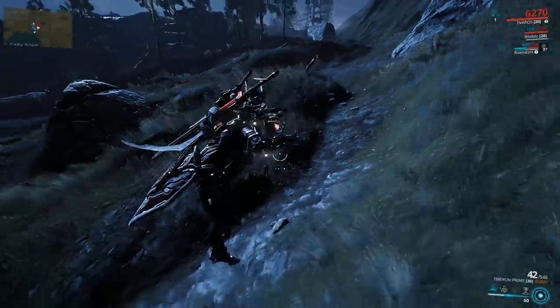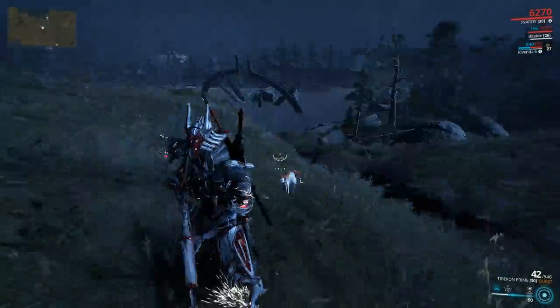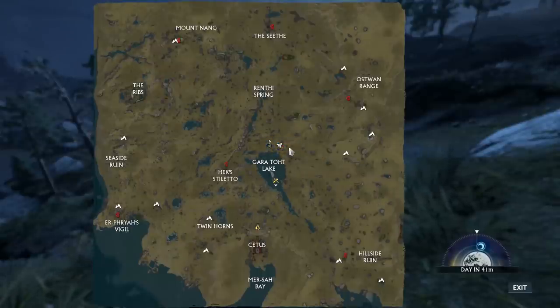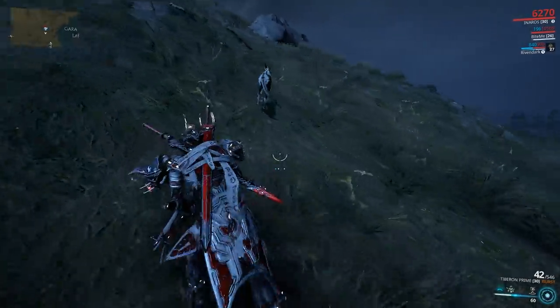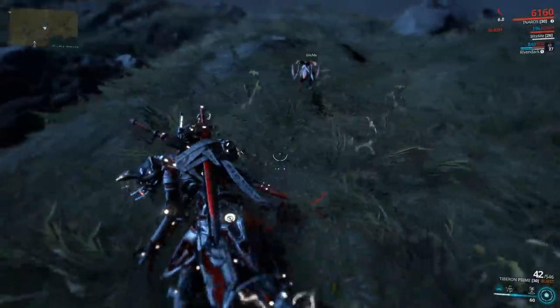It's very important to know that these Vasca Kavats run around in a pack but stray in different directions. Roughly, right after Garatov Lake is the spawning point — this region is where you look for your vampire kitty.